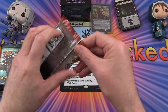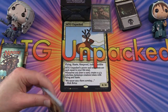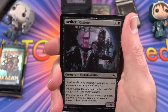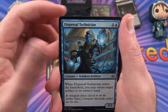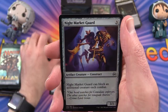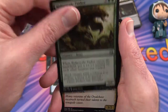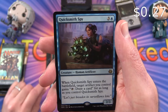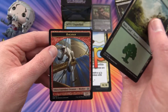Aether Revolt up next. We have Leave in the Dust, Aether Poisoner, Embraal Gear-Smasher, Iron Tread Crusher, Dispersal Technician, Nightmarket Aeronaut, Aether Herder, Caught in the Brights, Nightmarket Guard, Aetherstream Leopard. Uncommon is a Ridgescale Tusker. Renegade Wheelsmith, Hidden Herbalists. And Quicksmith Spy is the rare. And a Forest and a Ragavan token.